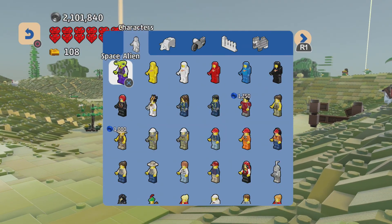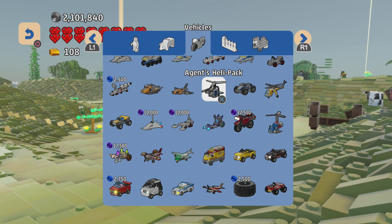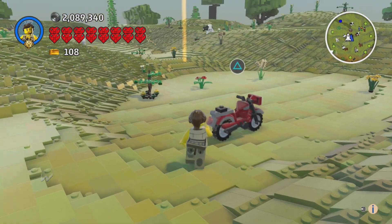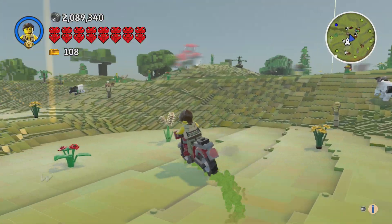Which vehicle should we do? Let's do this motorcycle — this looks like a lot of fun to drive. It'll probably fit in with the city landscape a little bit too, so that'll be nice and fun.